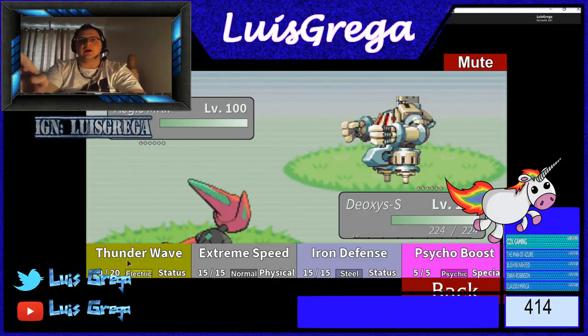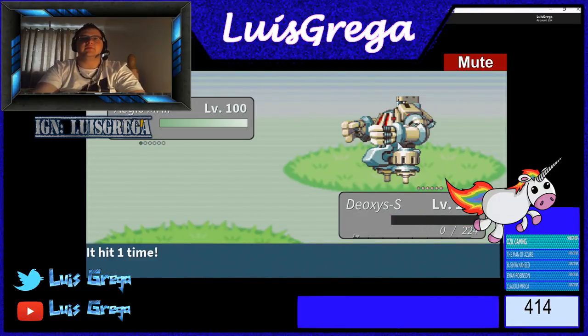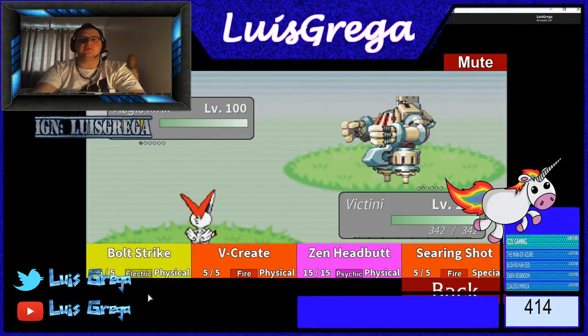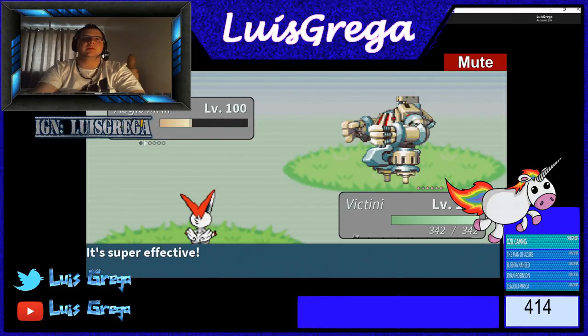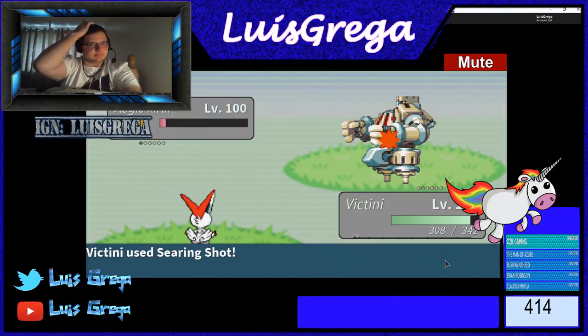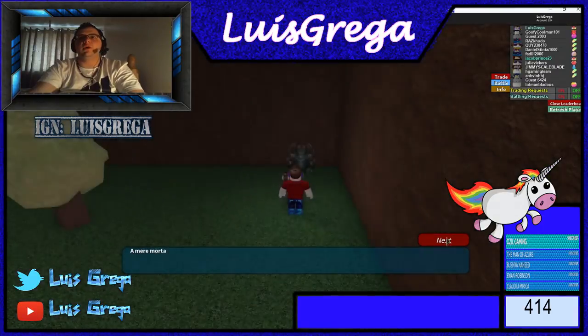Bullet Seed is fine. With Victini I can mostly one-shot him, so if you use V-create it almost one-shots him. Fully V-rated and now I can use Searing Shot — and it kills him. That's the first one.